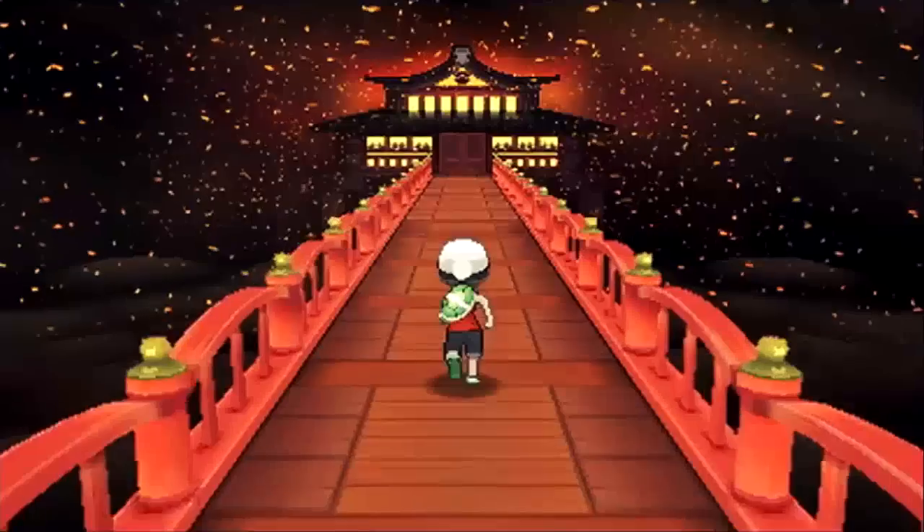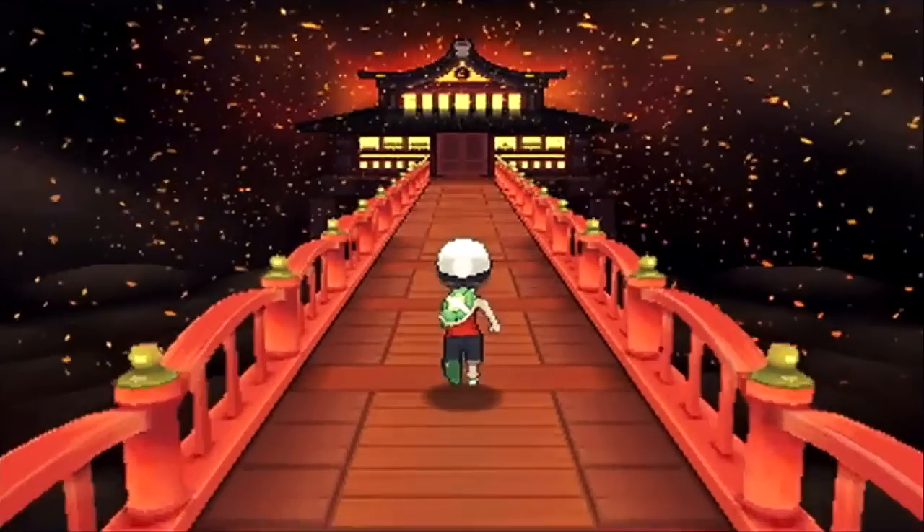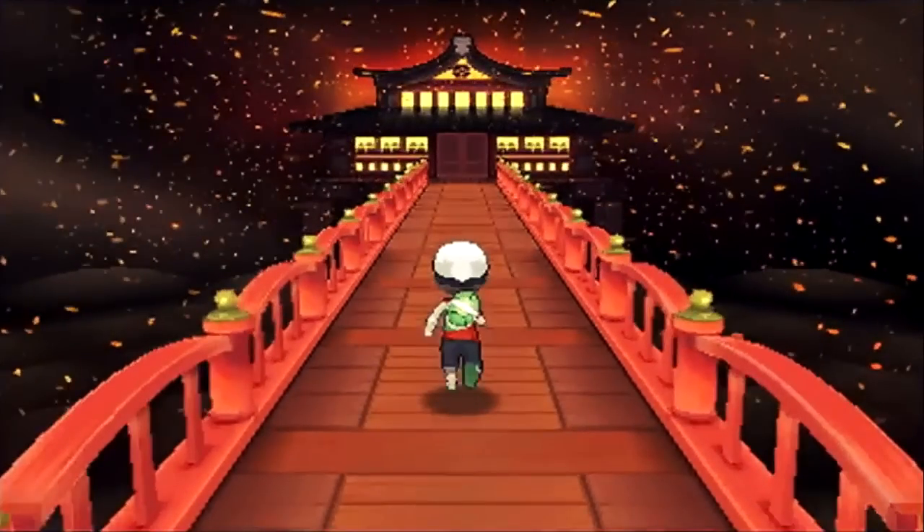Then we have this crazy walkway up to what looks like a really Japanese-esque place. I feel like this might be an Elite Four walkway up to the next member or the champion. There's a lot of ash, so a lot of people think it's something to do with Mount Pyre, but I don't think they'd go all out like this just to show something related to Mount Pyre. I'm thinking it might be the ash area next to Fallarbor.